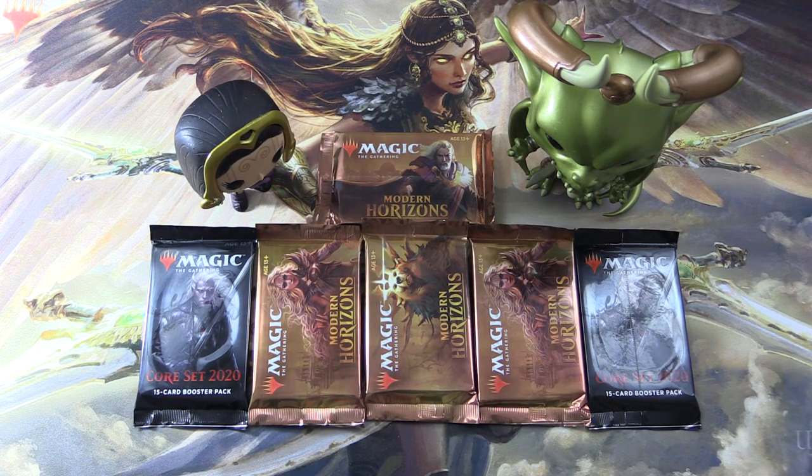Today on MTG Unpacked, we're cracking more packs for patrons. We have four packs of Modern Horizons and two packs of Core Set 2020. And with me to do the pack blessings, we have Liliana and Nicole Boles.